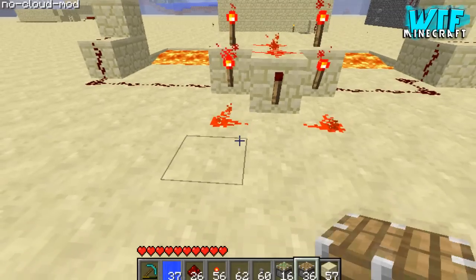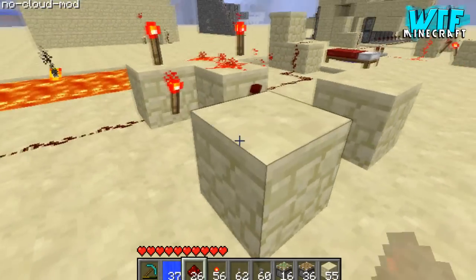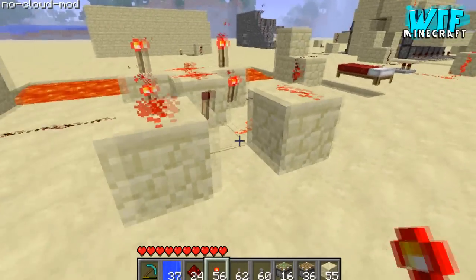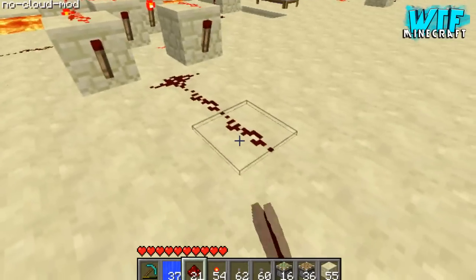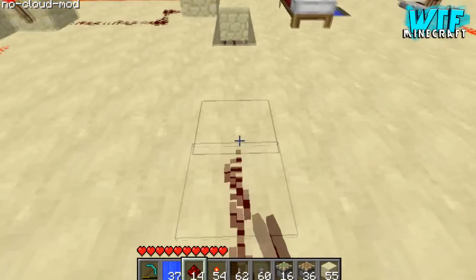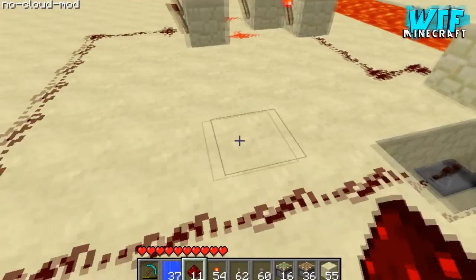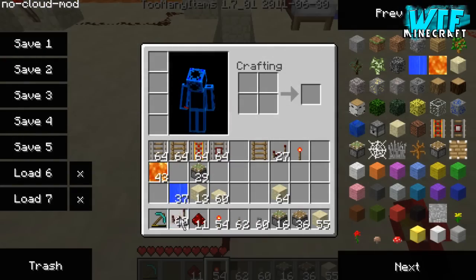Then we're gonna have a Redstone torch there and Redstone on either side of this Redstone torch, then a block there, block there, Redstone, Redstone and Redstone torch, Redstone torch and Redstone coming out of here. This is where we connect this onto our pistons down there. We'll probably need a repeater around about here, so I'm going to put down a repeater.